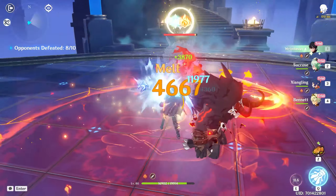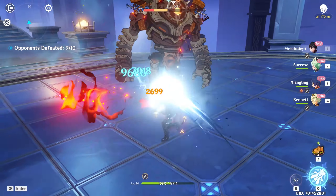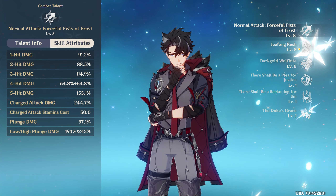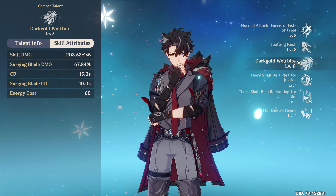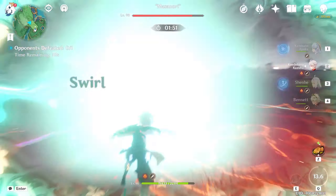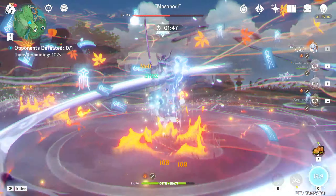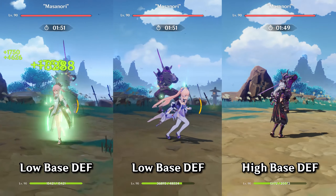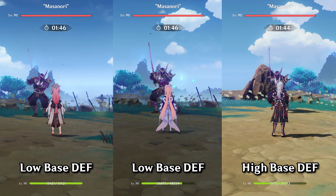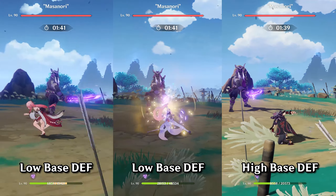This is also pretty important to Wriothesley's playstyle because you are going to be in this brawl-type engagement fighting up close and throwing punches. The next good thing about his kit is that he scales off of attack instead of HP like we see more often recently. This means that he can benefit from attack buffers like Bennett and Shenhe, and he is not entirely reliant on HP buffers, which are few at the moment. The downside is that, like all Catalyst and Bow users, they generally have lower base defense, making them more squishy to enemies, especially without a shield.